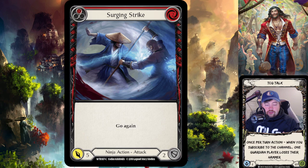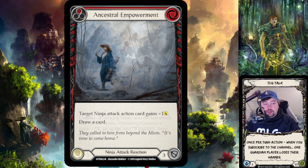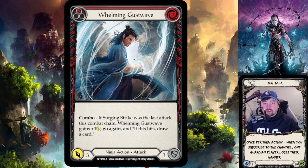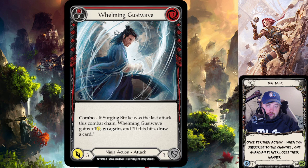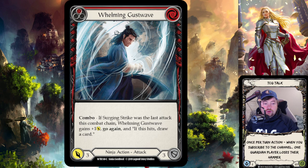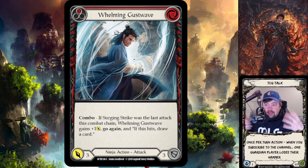What you're trying to do with Katsu is start with cards like Surging Strike, Head Jab, or Leg Tap — any attack action card with go again — and get something to hit so you can go get its combo card. If that combo card is played after the previous attack in the chain, it gets buffed. For example, Whelming Gust Wave normally attacks for three, but if comboed with Surging Strike it attacks for four, gets go again, and on hit draws a card — a huge upgrade from a base zero-cost, three-attack card with no go again.